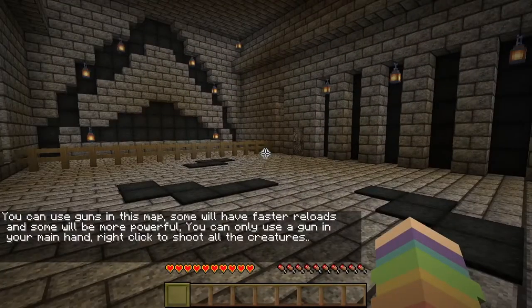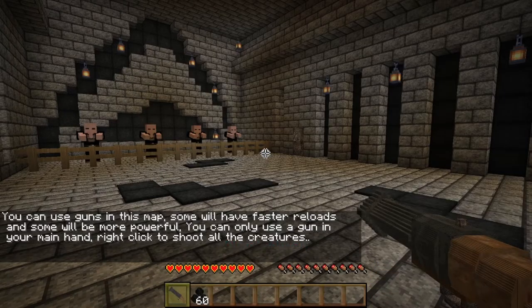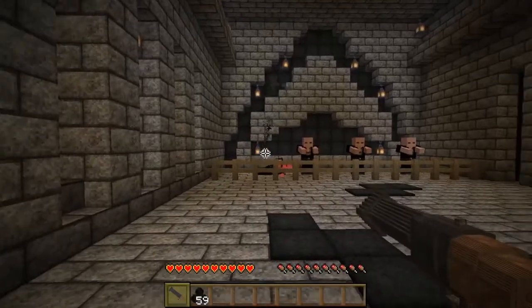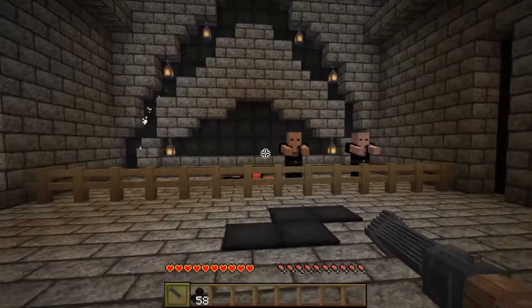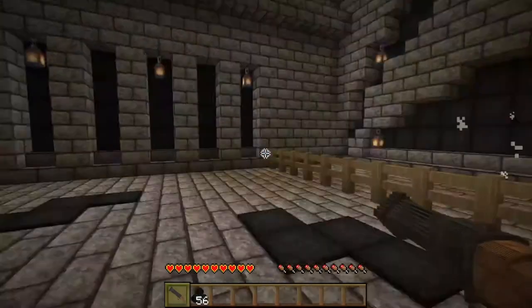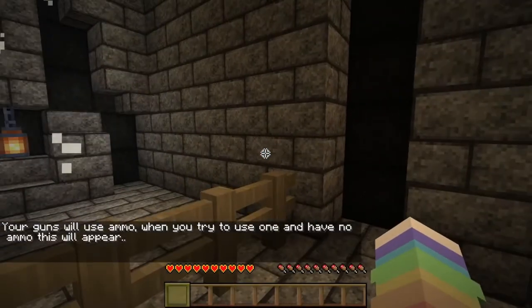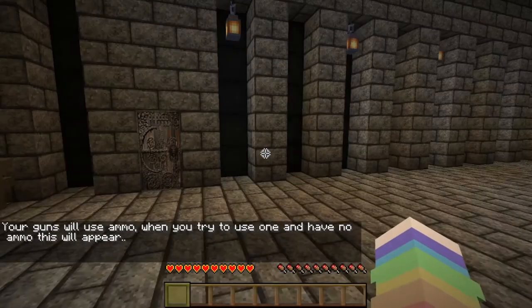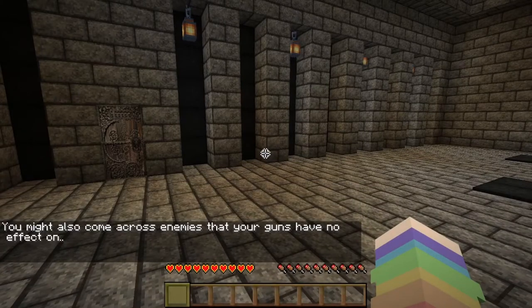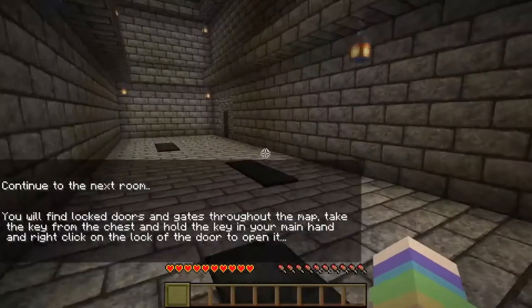You can also use guns on the map. Some will have faster reloads and some will be more powerful. You can only use a gun in your main hand. Click and shoot all the creatures. Well, I missed. I think it takes like a second. Did you not die? Your gun uses ammo, so when you try to use one and have no ammo, it will appear. It also comes across enemies that your guns have no effects on. I think I got that.